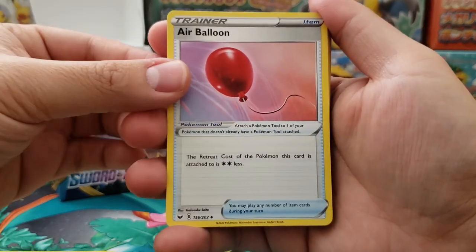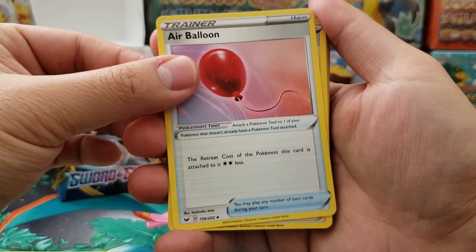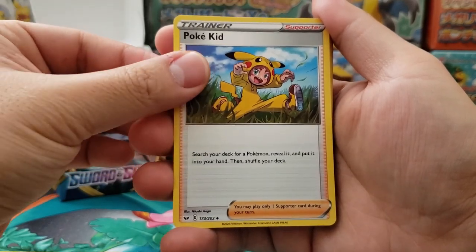Galarian Zigzagoon again. Air Balloon — a little bit more useful. It makes the retreat cost of most of my Pokemon down to zero, so pretty useful for switching out.